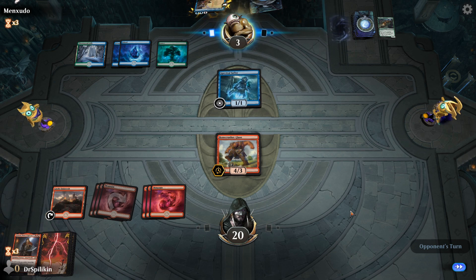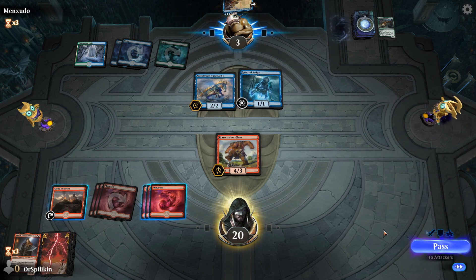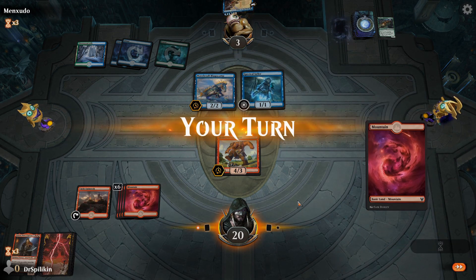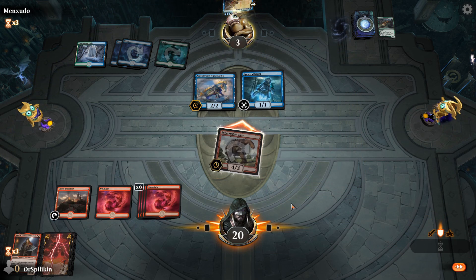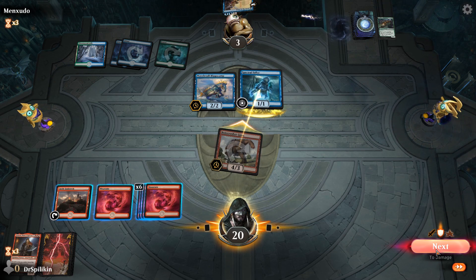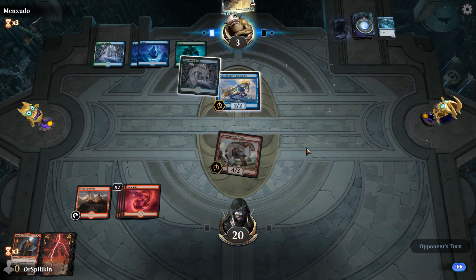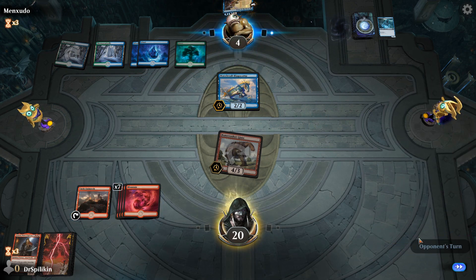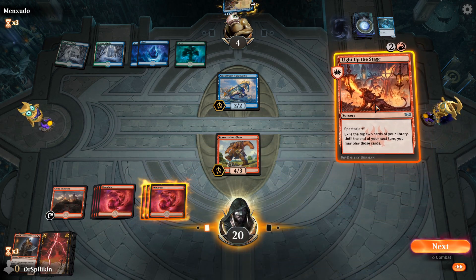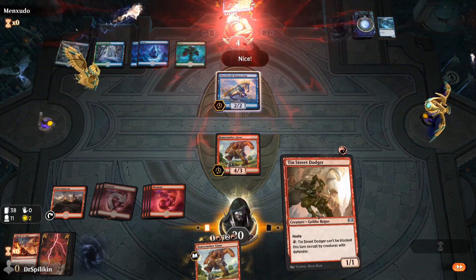Actually, they have a Wavebreak Hippocamp that would have stopped us anyway. We need an Embercleave — that's what we need. We can't let up. They're going to single block — they get rid of their Spectral Sailor. The Wavebreak Hippocamp is going to help them draw cards once they play Brazen Borrower on our turn. We have to hope for that Embercleave. Light Up the Stage — not what we wanted, but we'll play it. Bone Crusher and Tenth District Legionnaire — yes! That's victory!